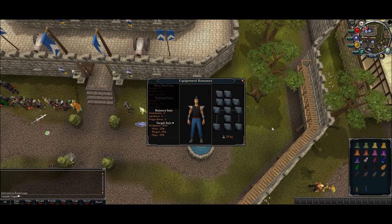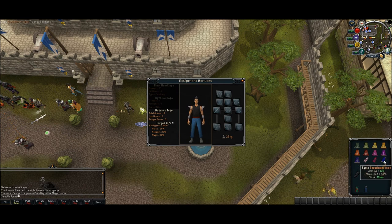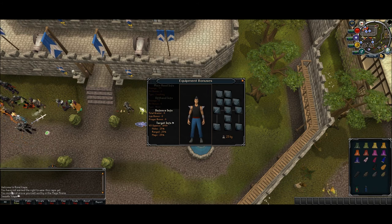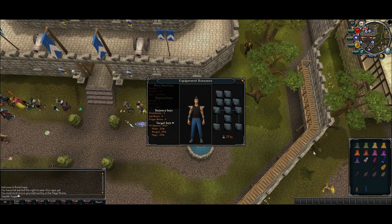There's an interesting bug I discovered regarding the mage training arena capes. As you can see I have the Zamorak cape here, the Guthix cape, and the Saradomin cape. When I try equipping one of them you'll see the message here say you must prove yourself worthy in the mage arena, and I haven't completed it yet. But also the interesting thing is that when you try to equip one, the other two will disappear. Again just one of the many bugs I've found in the beta so far.